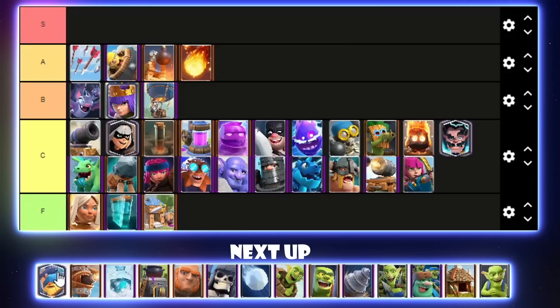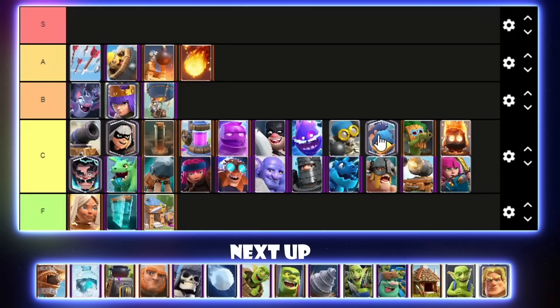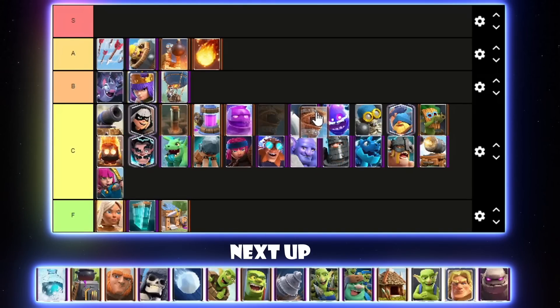Fisherman is only really good in Royal Giant — it's solid in some other decks but not preferred over other options. Fisherman can go kind of in the middle of the pack in C tier. Flying Machine is used in Recruits, Royal Hogs, and that's pretty much it — even Lava Hound decks don't normally use it anymore. I'll put it above Executioner in C tier. Freeze — I'll put it kind of low, maybe right below the Electro Dragon in C tier. Graveyard Freeze isn't too bad in competitive play when your opponent burns certain counters to it.